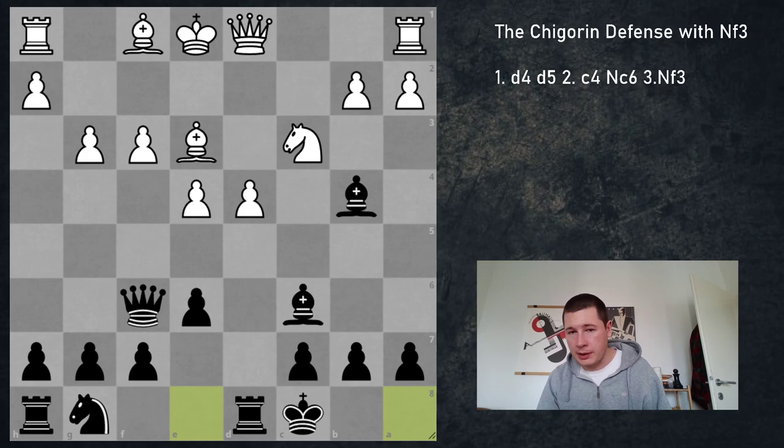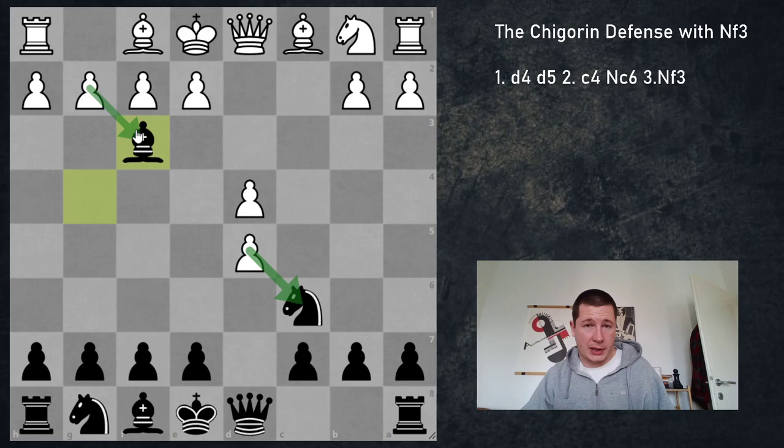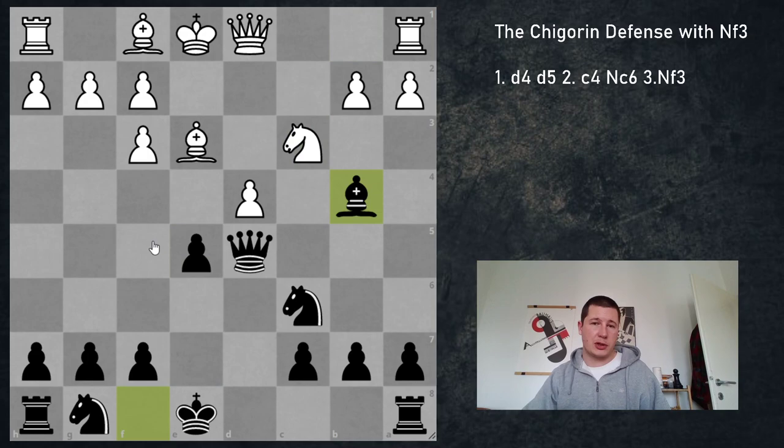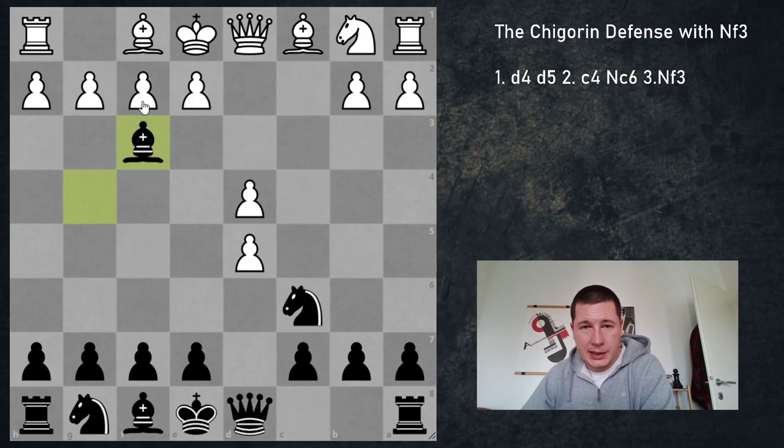White does not have the bishop pair which he does in the line where you take gxf3, and white has a lot more space. However either side could win — this is just very messy and very risky. The other way is to take with this pawn, but this is simply better for black. You can take on d5, and since the f3 knight has been eliminated, Nc3 doesn't work. When you play Be3 defending, black breaks with e5, and after Nc3 you are in time to play Bb4 — white just collapses. Black has a better pawn structure in exchange for nothing.